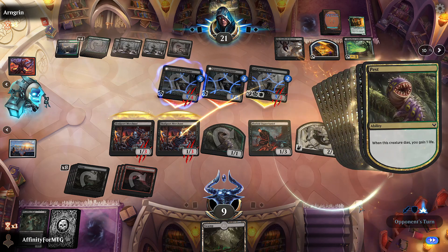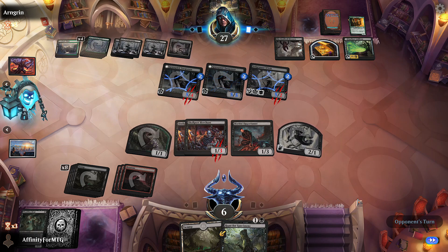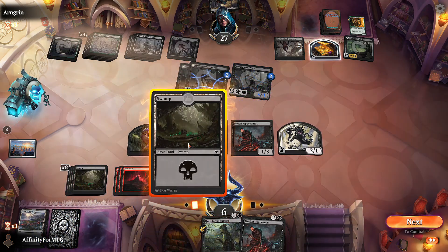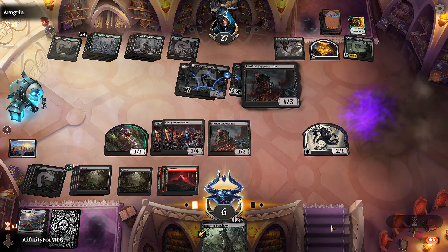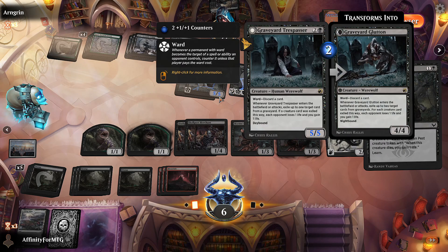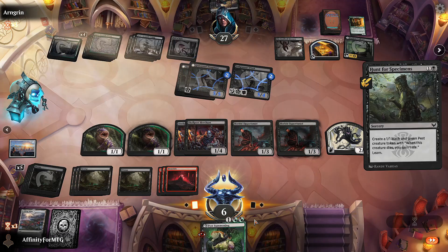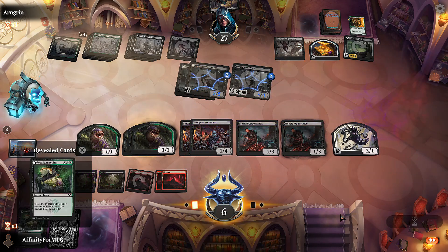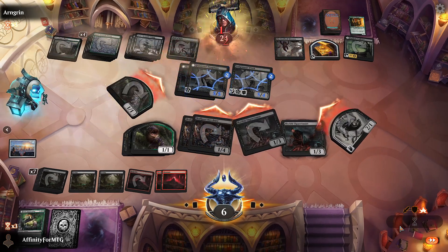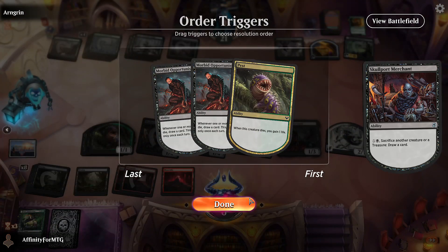Hopefully this doesn't just kill me. Lots of triggers - I'll just kill this token, it's fine. Drain some life, lots of stuff happening. Opponent goes to 27. Morbid Opportunist is good so we'll play Morbid Opportunist and Hunt for Specimens. These have ward - discard a card. I don't want to pay three life, we'll just get this. Get a couple more tokens - I want to attack all out, no reason not to, we have three blockers back.